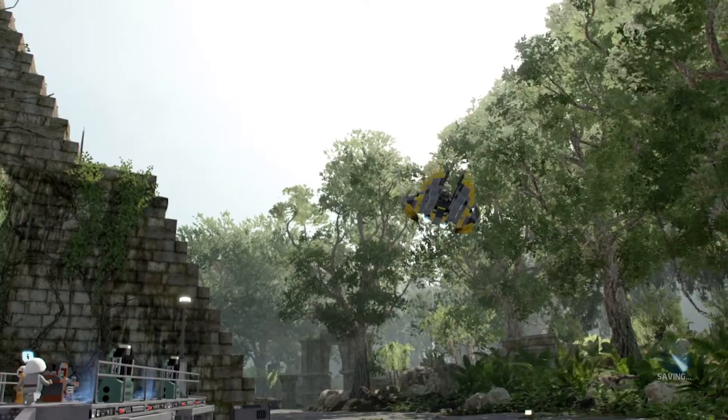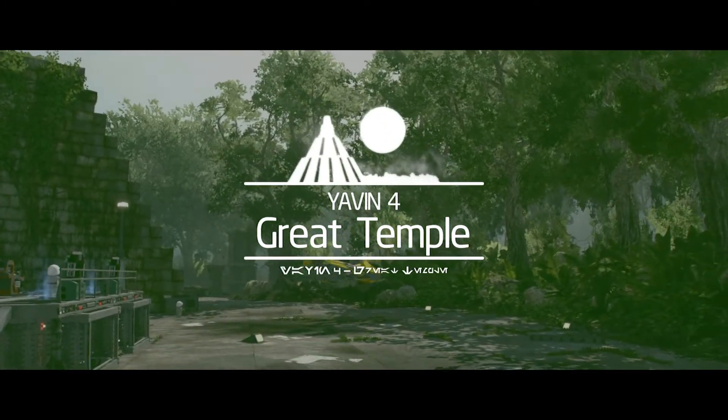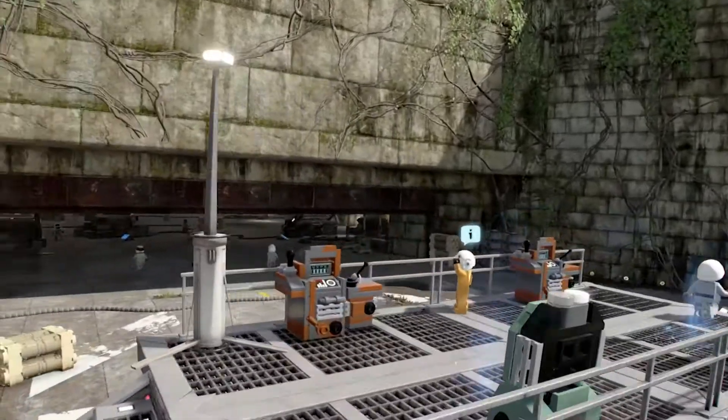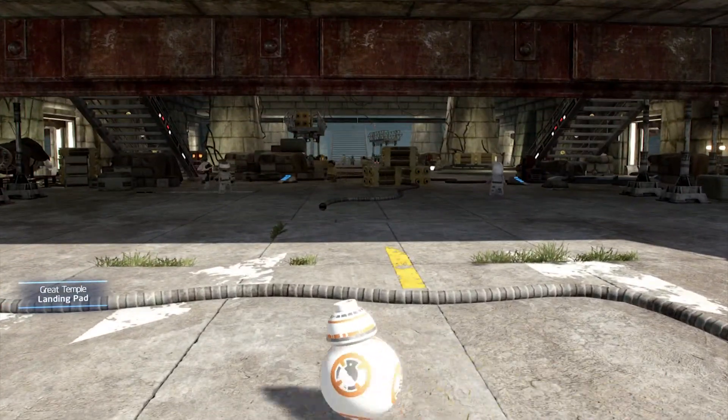The data card on Yavin 4 can be found at the great temple. You'll need to make sure you've unlocked a character with a grapple for this one. Head straight from the landing site and under the walkway, then turn around and grapple up its back until you reach the top. Here you can claim your data card.